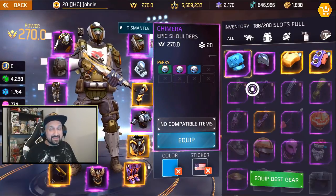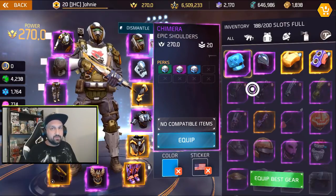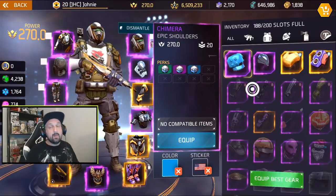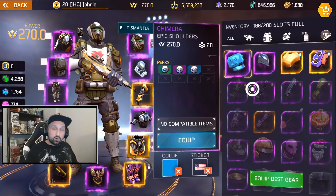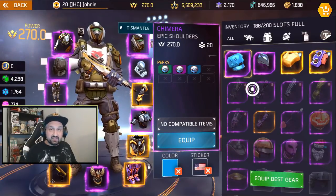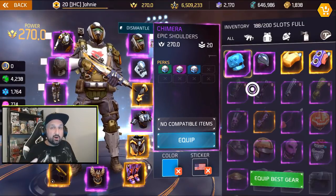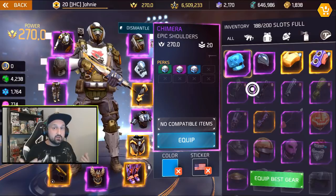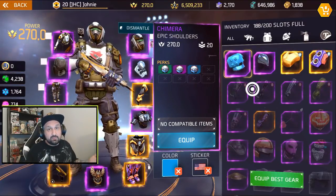On the shoulders, there are three things you can get: selling percentage, loot percentage, and crit damage. Avoid selling percentage — it's useless right now. If you do PvP, all you need is crit damage; loot percentage does nothing for you there. If you're farming legendaries in easy dungeons and want to increase drop rates, loot percentage helps a little. But if you're speed running or clearing hard content, go for crit damage because it helps you kill tough bosses and deal more damage.